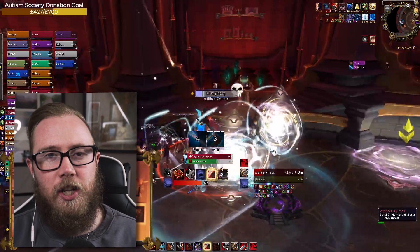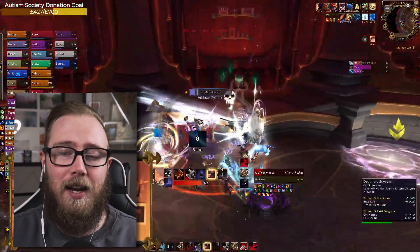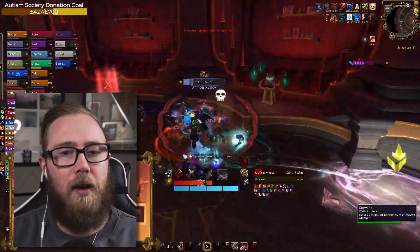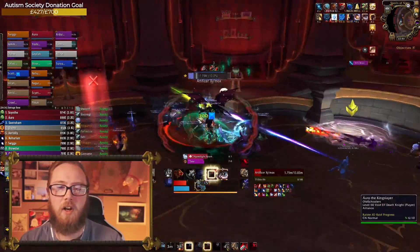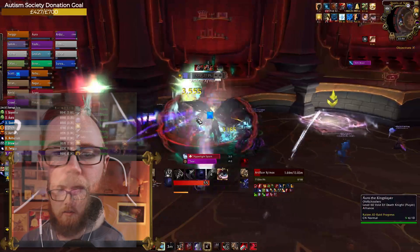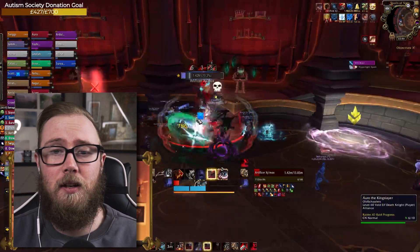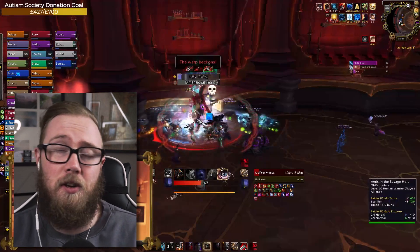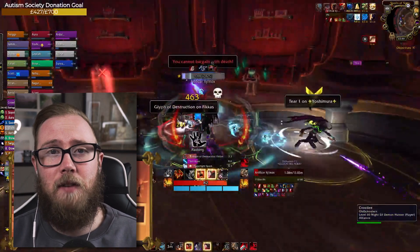Again, we just cheese it with that ability. In heroic you can't cheese it — you will have to allow yourself to be dragged in and then bounce back out again. In normal, cheese it like this because it works a lot better. There are no real other nuances for Fury Warriors during this fight other than making sure you're doing the right things — you can do quite big DPS during this entire fight, so stick to it.